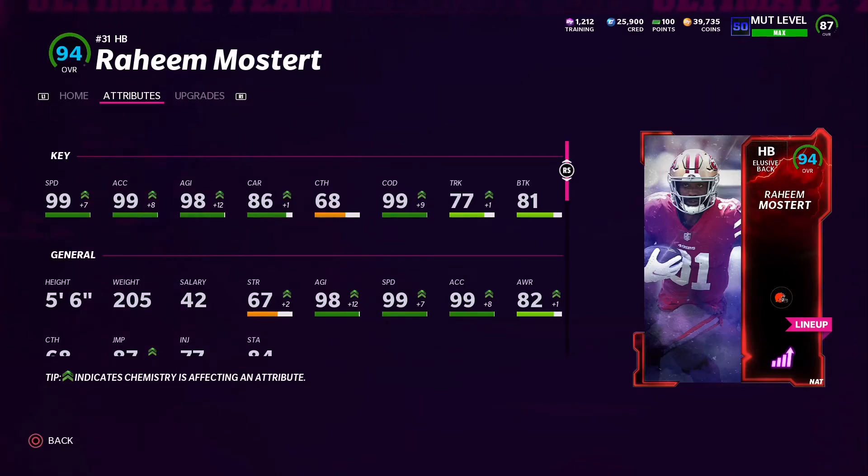Raheem Mostert is the starting running back for the Browns theme team. Even on the theme team without the strategy card he still has 92 speed. This weekend or so I should be uploading an updated Browns theme team video, so watch out for that. If you enjoyed this video please like and subscribe — it means a lot. See you guys in the next one, peace out!